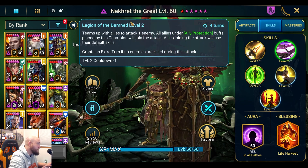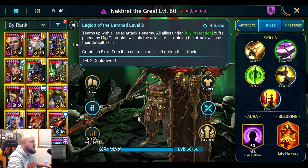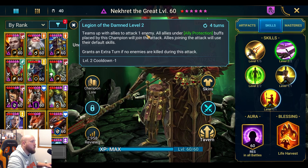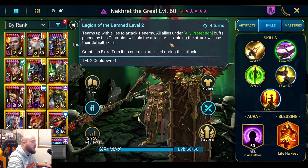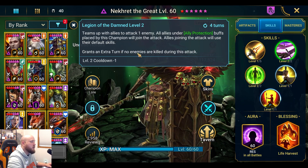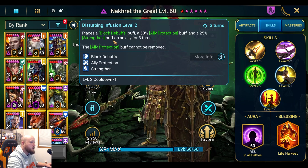His A2 is called Legion of the Damned — great name. It teams up with allies to attack one enemy. Allies under the ally protection buff placed by this champion will join the attack using their default skills. It grants a next turn if no enemies are killed during the attack. Four-turn cooldown when booked.